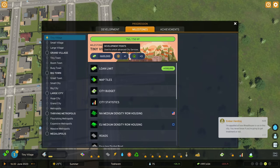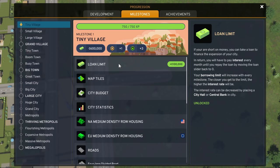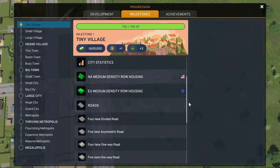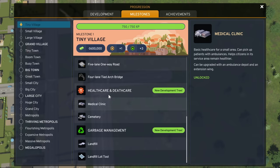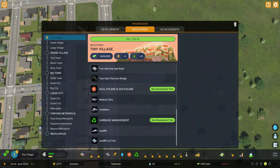Let's have a look at the progression panel. That's unlocked a load of things. I would avoid taking out loans if at all possible because they're so expensive. We've got map tiles, access to the budget, city statistics, different medium types of housing — which we now have a need for — some extra roads, and bridges. We also get the basics in healthcare, the basics in garbage, and we can see the options available.